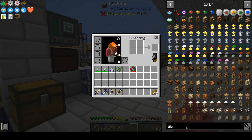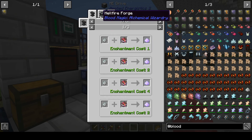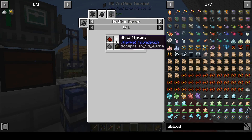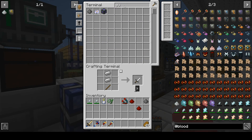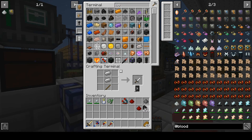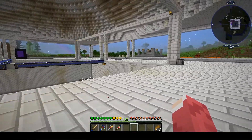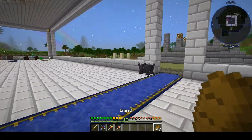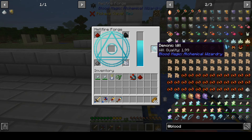We're gonna need it so I'd like to finally get that division sigil. We need to make some arcane ashes which is gunpowder and some white dye with a blank slate, and some redstone. We need coal and some bone meal. If you need one you upgrade them twice - you don't need to fill both of them, just one will do.